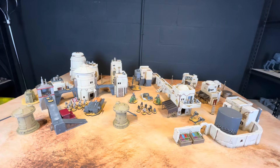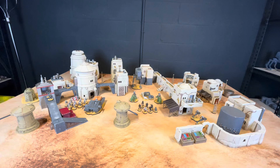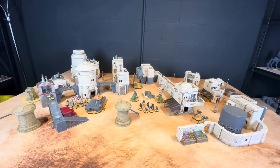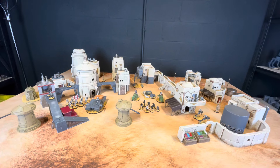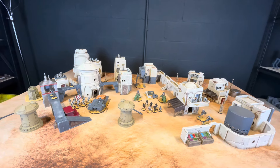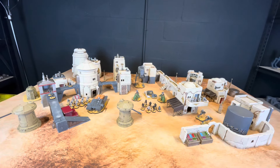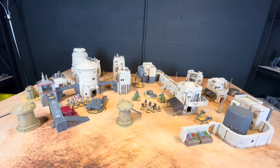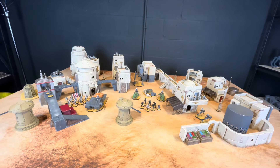I'll start off by saying that I purchased all of this terrain from a lot on Facebook Marketplace. Everything was already printed — the seller had just a large collection of printed stuff. Most of it comes from Corvus Games terrain. I'm not sponsored by them, so if you're interested in seeing any of the specific kits, I suggest you Google Corvus Games terrain and check out their store.